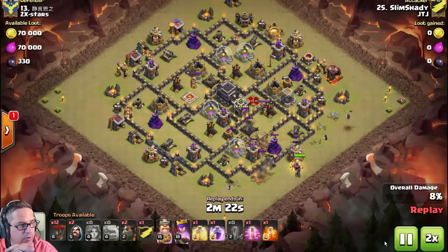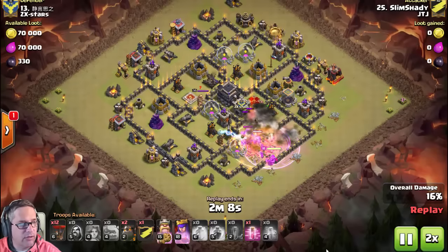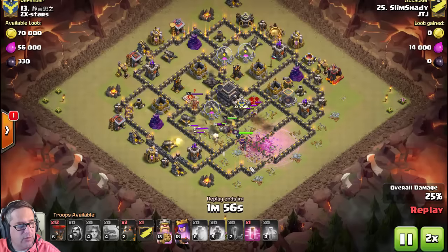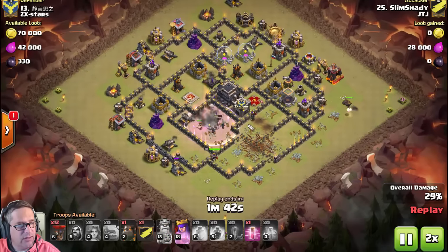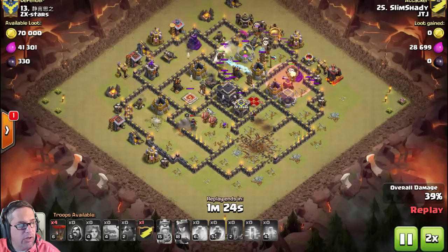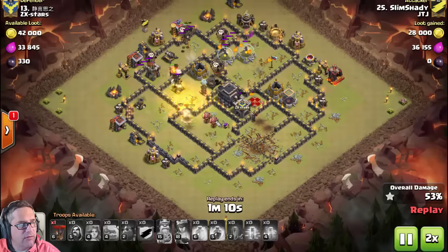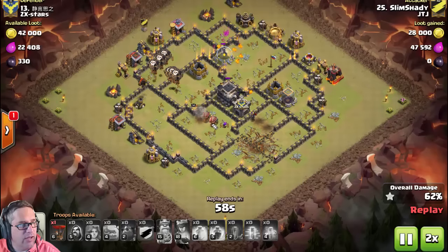Looks like it's going to be one of those attacks we've been seeing a lot of — the 4Q open with the two-GoWiWiz, with the royal suicide going in to get the two ADs. See how that's all happening and flowing — gets in pretty tight. Again, it's that whole recognition of the 4Q giving you access to the two ADs, the queen, and the CC. He also got one of the air sweepers down.